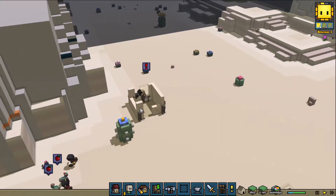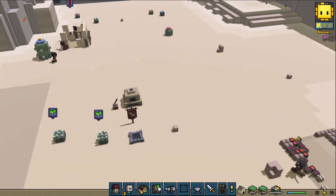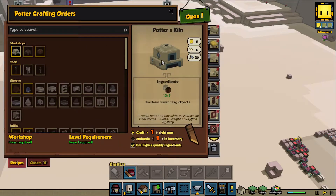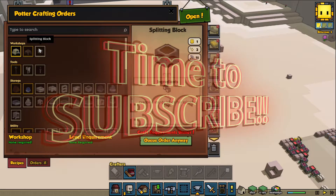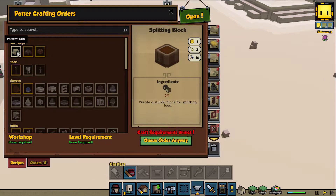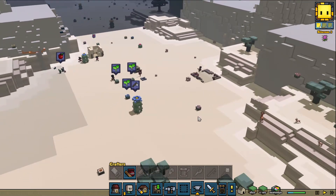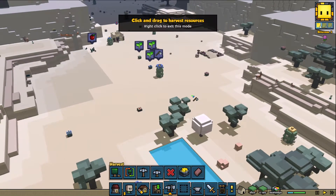We're going to continue building this thing. Looks like we're going to need some stuff, so let's make sure our crafting items are all made. He is making stuff - we got the kiln. I think we need the potter's wheel next, so let's make the potter's wheel. We need some wood, so let's go chop down some wood.